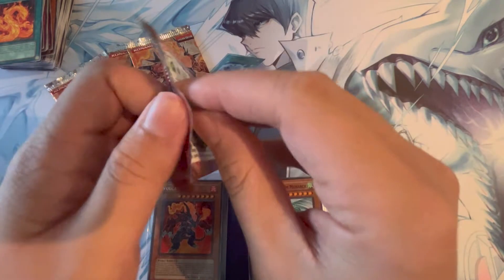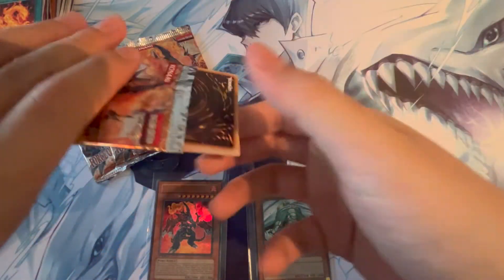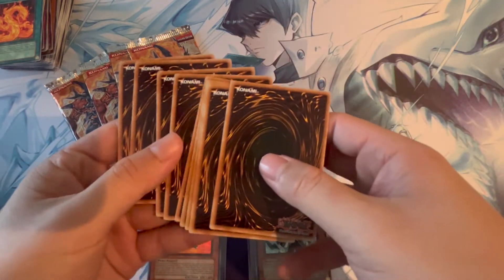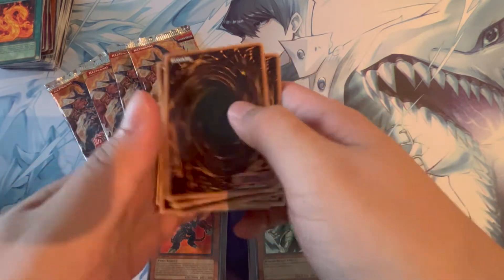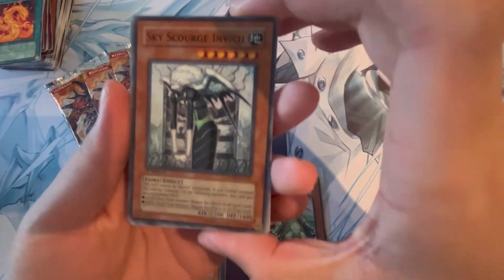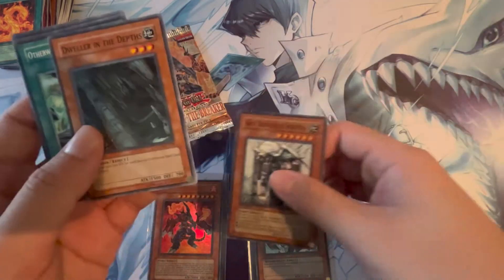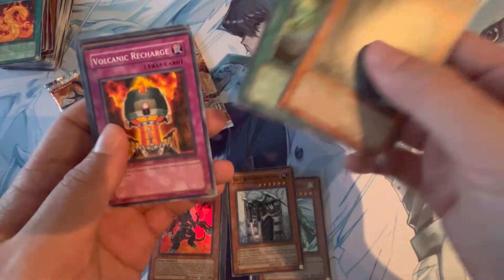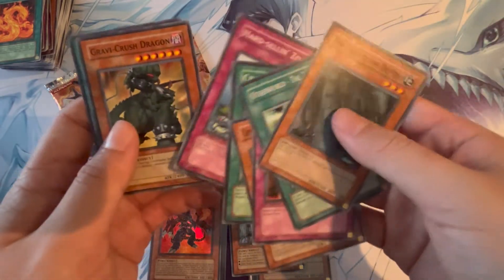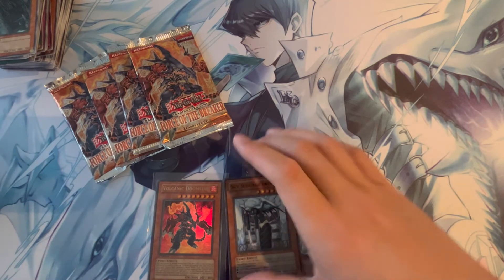Let's put our faith in the Heart of the Cards for this pack. Ultimate Rare — come on! Let's try to Destiny Draw it. Not an ulti, but a super rare — I guess I'll take it. Sky Scourge Invisal, Dweller in the Depths, Other World the A-Zone, Volcanic Recharge, another Carbuncle, Crystal Blessing, Hard Selling Goblin, Gravy Crush Dragon, and Wild Fire. We got a lot of Wildfire commons, but we're not pulling the crazy fire yet. Maybe the big fire is still coming.